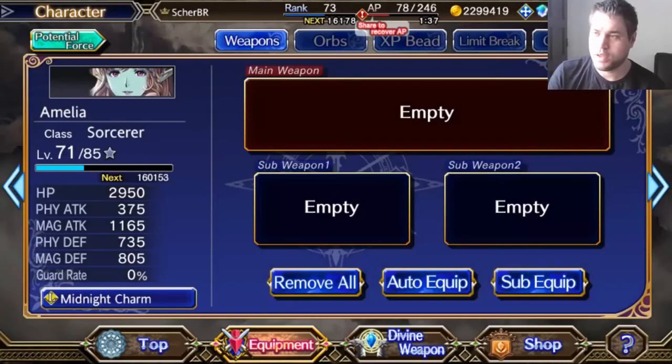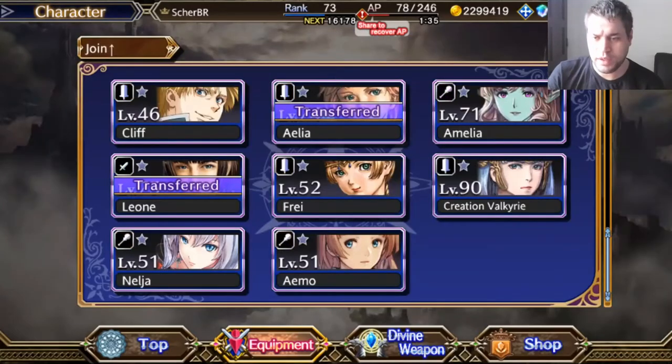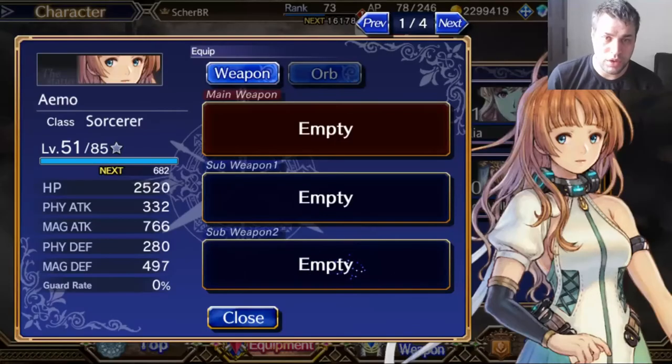We need to talk about all other stuff the character has to identify if it's strong enough to be viable on the meta of the game. And I have to say that Eimo is very, very strong. She can compete with gacha characters, even having less status, but I need to explain why.